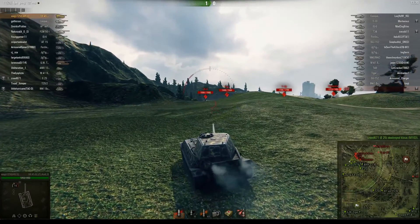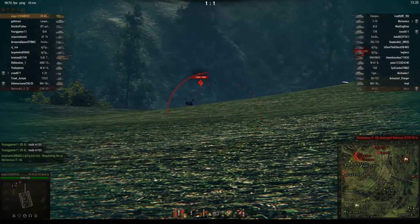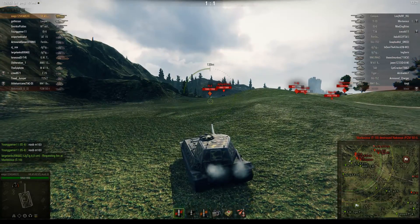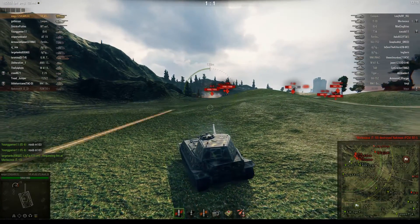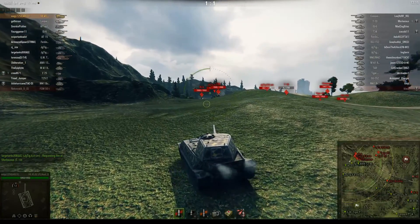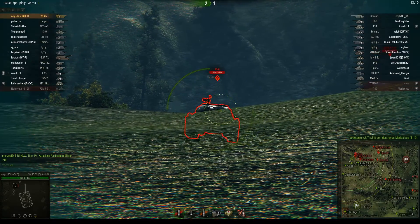Careful that we don't back up too far, because then the Conqueror will actually get a shot into us. ISU on the enemy team has already lost half his health — that's good news for us. Trying to go for the very thin line that you can shoot on top of the IS-6 if you have a big enough gun and enough penetration. But it's not that easy.